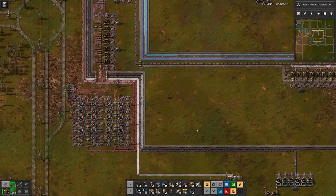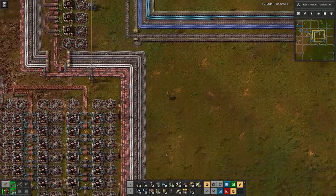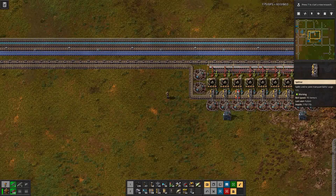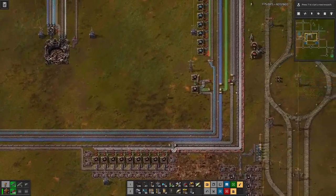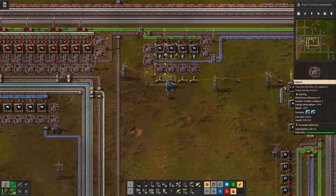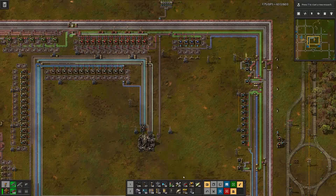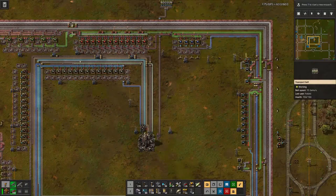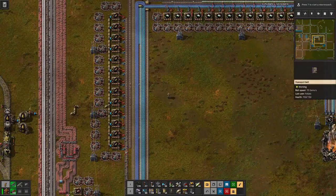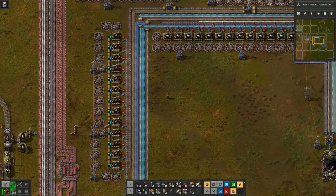We also see that these belts are not full. Well, they are not meant to be full, but I have a feeling that here in the back maybe we don't have enough copper arriving. This could be because we are producing, for example, the red circuits for tilt, which also consumes copper, mainly in the form of copper wire for the green circuits. Let's wait and see until the improved belt with solid fuel arrives here and what that does to the setup.